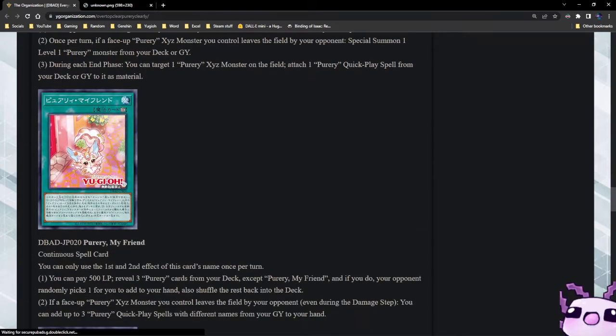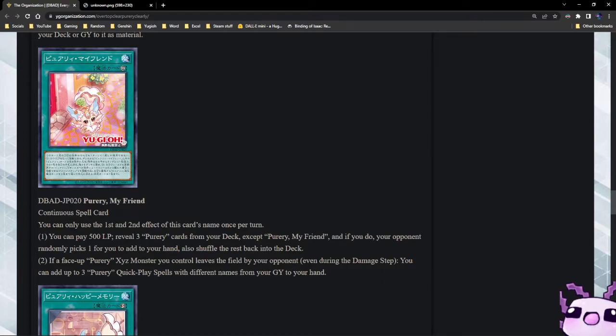This archetype is looking very fun. Next up we have Puri My Friend — it's a continuous spell. You can pay 500, reveal three Puri cards from your deck except another copy of this card, and your opponent randomly picks one for you to add to your hand, then shuffle the rest back — so it's like Power Tool Dragon for the archetype. That's actually very good. If a Puri Xyz monster you control leaves the field by your opponent's card effect, even during the damage step, you can add up to three Puri quick-play spell cards with different names from your graveyard to your hand. The card advantage is real.